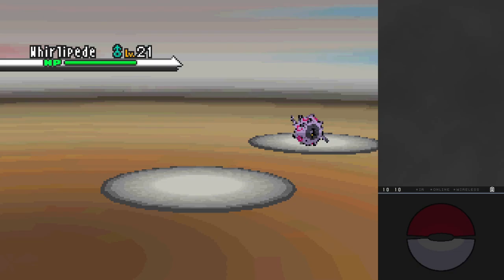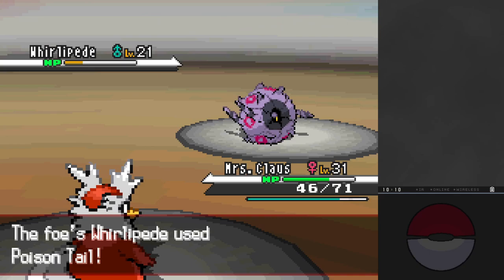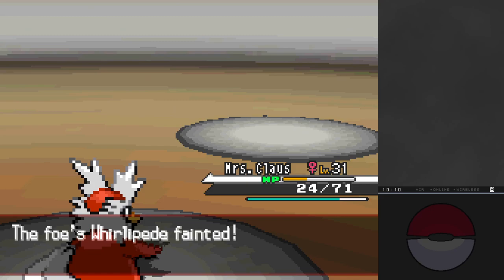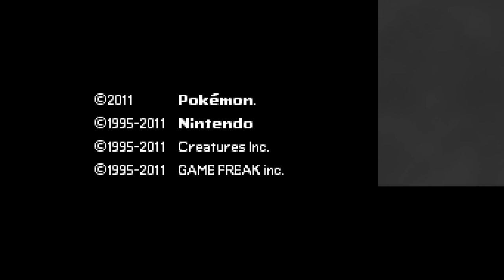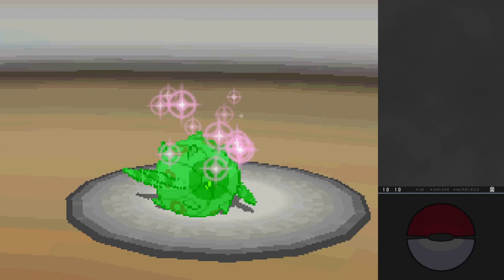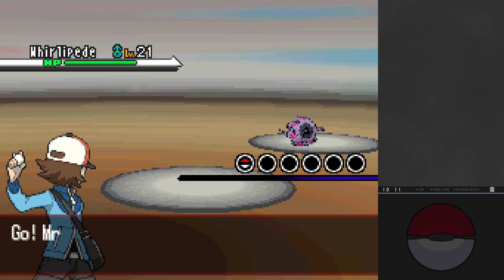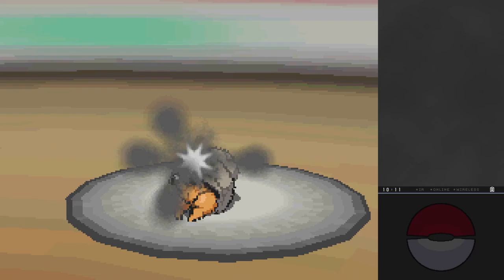We make our way to Castelia City and battle bug gym leader Burgh. Even though Castelia is massive, we won't get any useful TMs quite yet. Burgh leads with Whirlipede - some poor Present luck, but after getting a powerful Present I can use Thief and get past Whirlipede. Then he sends out Dwebble. Unfortunately it has Rock moves, which is going to be a lot harder than I thought. There really aren't many more trainers to battle and a lot of them have Rock-type moves anyway.